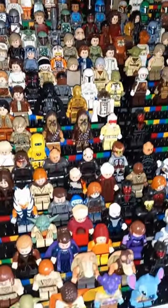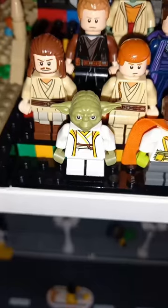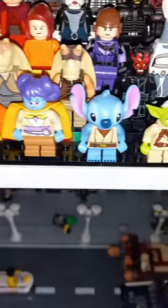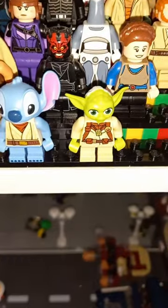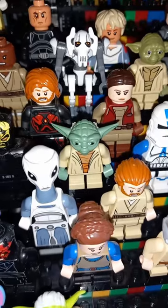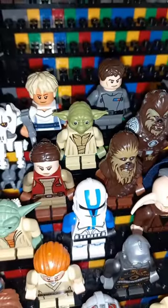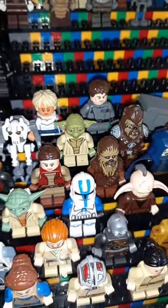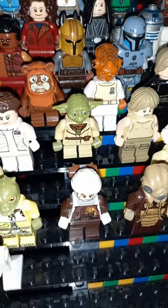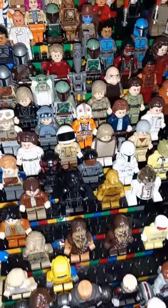Let's take a look at every Yoda Lego minifigure I own — thank you Dirk Willem-Devries for the comment. First up we have Yoda from Young Jedi Adventures, and I've swapped the head and hands with the galaxy-traveling Yoda from one of the Star Wars books. Then we have not one but two Clone Wars Yodas with slightly different torso prints, a prequel trilogy Yoda in Revenge of the Sith, and then the original trilogy Yoda — and like Kenobi, still no force ghost. But at least we've got a Baby Yoda.